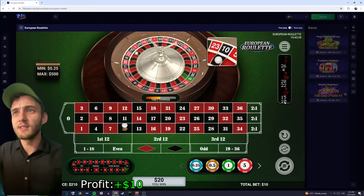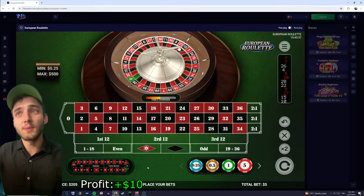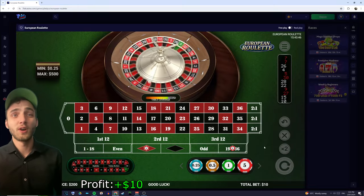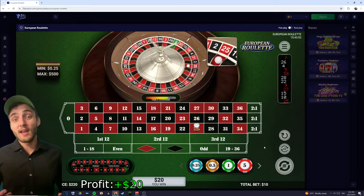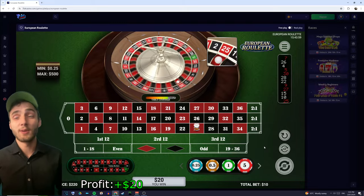We look at the last two spins: 15 and 10. They're both black numbers and both low — beneath 18. So we're going to place a five dollar bet on red and a one unit bet on high, and spin again. This is how the strategy works — we're playing these three games at the same time. Boom! Because we hadn't hit high and hadn't hit red, we had to hit one eventually. We won both our bets in the same spin.